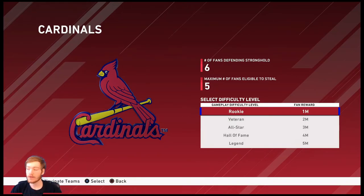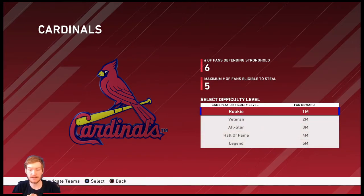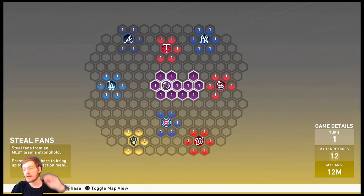What you can do with the steal fans phase is remove those fans from their stronghold, and you actually get those fans during the next reinforcement stage. So if you only had five territories and got one million fans in reinforcement, but you also went to Steal Fans and stole three million fans from a team, you get your one million plus the three million extra from that stronghold.